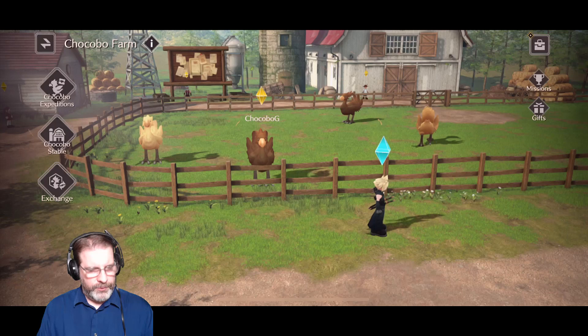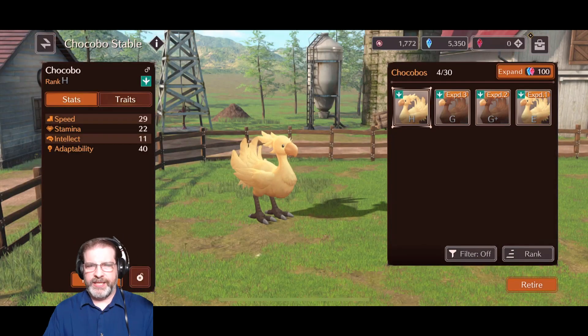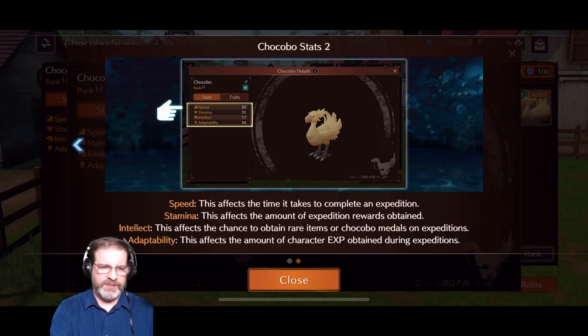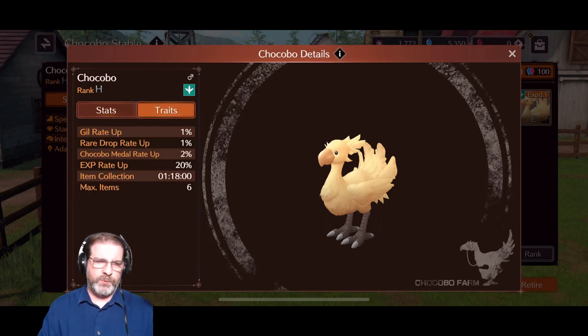First, let's go ahead and talk about the Chocobos themselves. I've got some H's, I've got an H+, some G's and a G+, and an E. This is the first one that you get. We have some stats and some traits to keep an eye on. If you really want a good description to refer back to, just click this — it goes over this screen here and tells you what the speed, stamina, intellect, and everything does. Those stats directly relate to the traits as well.